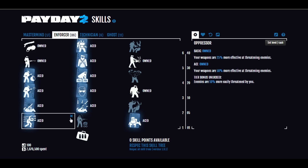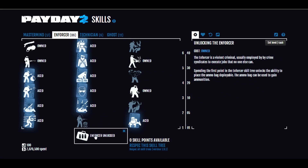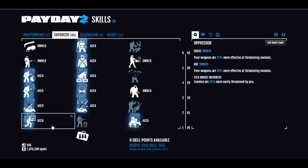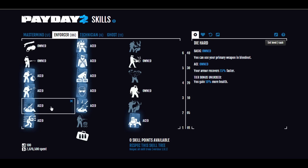On to the Enforcer — we actually have a lot of stuff here. First, we start by unlocking the Ammunition Bag and take Transporter Aced, so we carry bags faster and throw them farther. We also have Oppressor Aced, so our weapons are more threatening to enemies. This means that if you use high-threat or loud weapons, it has a better chance of getting police officers to duck and cover rather than shoot back.